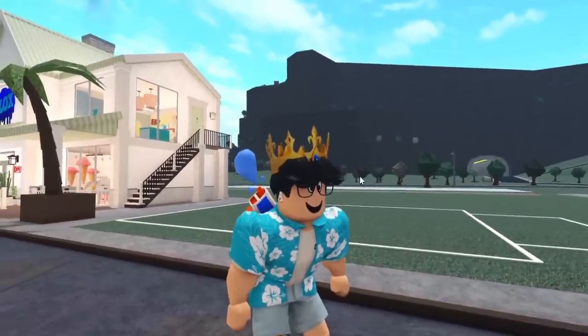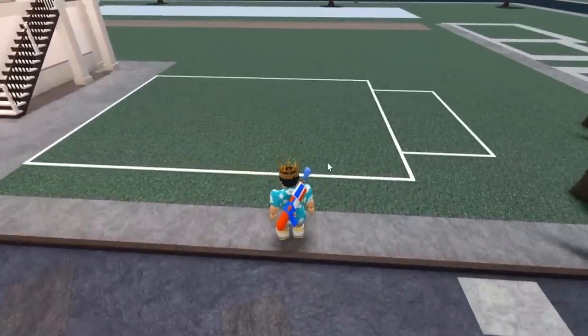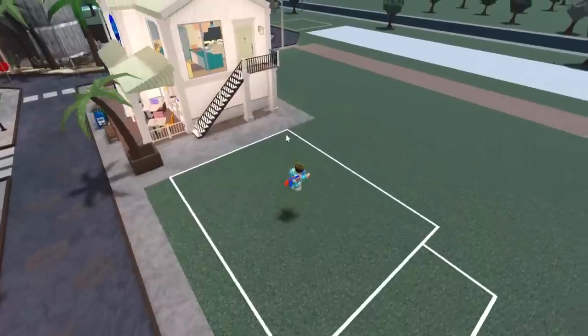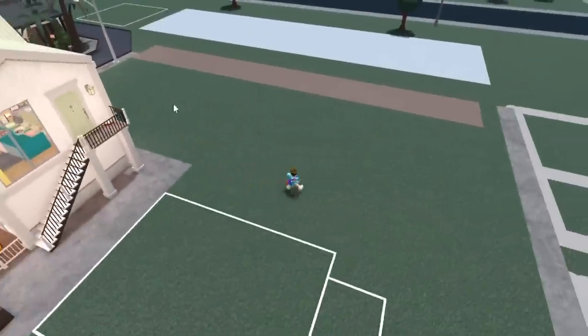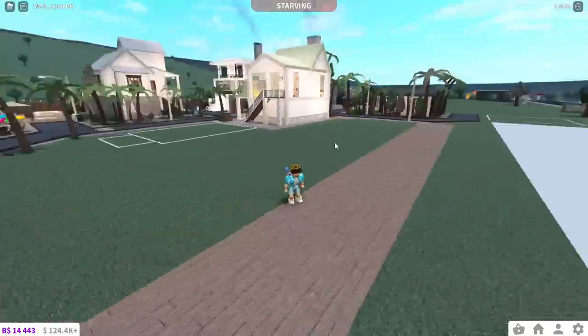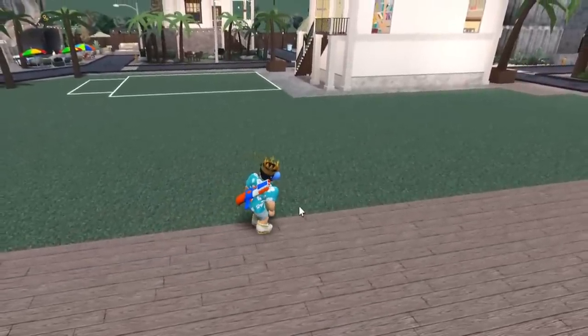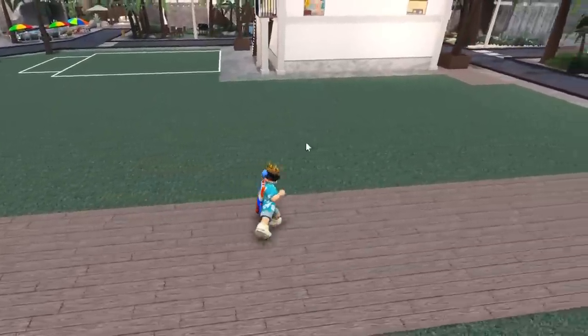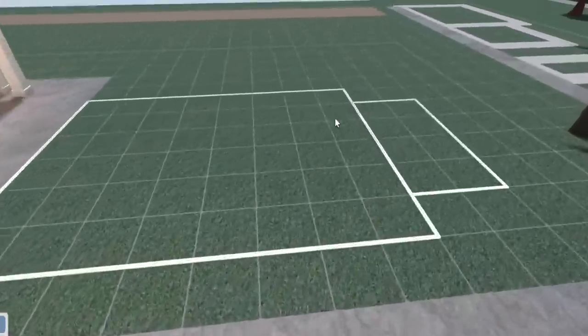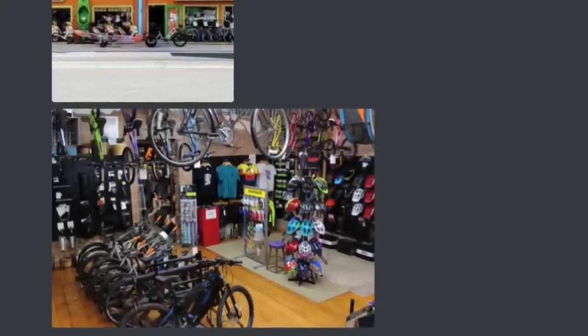Froggy helped me decide which shop to build here because I've been having a lot of trouble figuring out what to put here. I think bikes are good. Behind these shops will be the actual boardwalk shops — a pizza store, a restaurant, a souvenir shop, a surfboard shop. This should be pretty quick because all I have to do is place bikes everywhere.